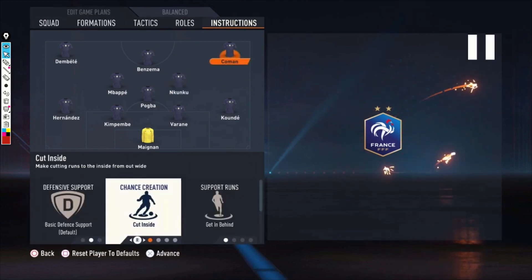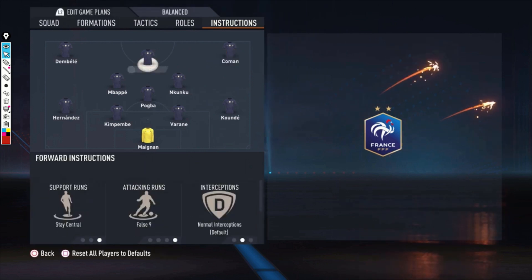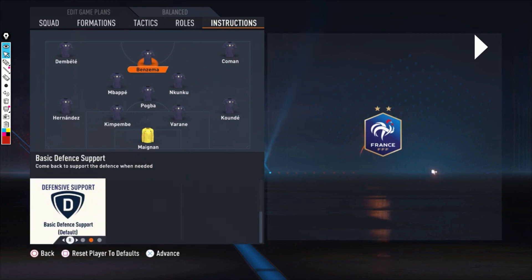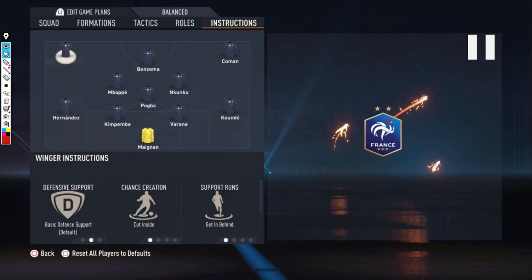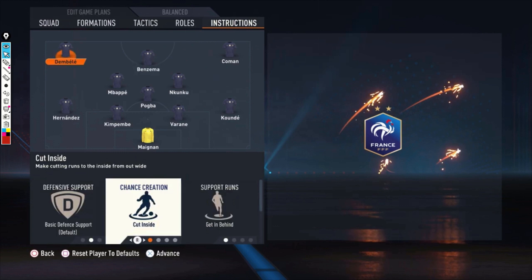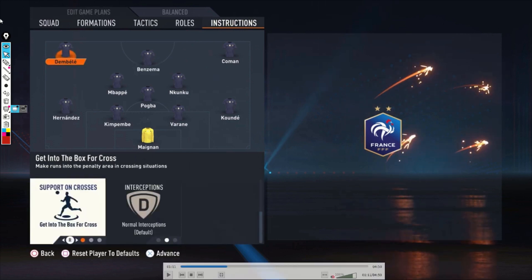On the right side, Koeman is on hugging the sideline, get behind, and get into the box for the cross. Benzema is on stay central and false number 9 — the false number 9 instruction was the one I was testing the most. For Dembele on the left: hugging the sideline, get behind, and get into the box for the cross — the same as Koeman.